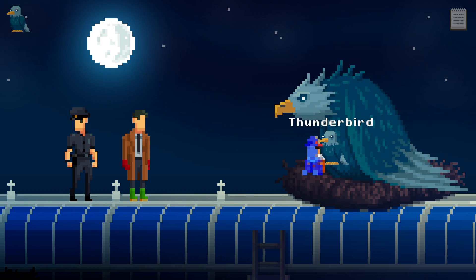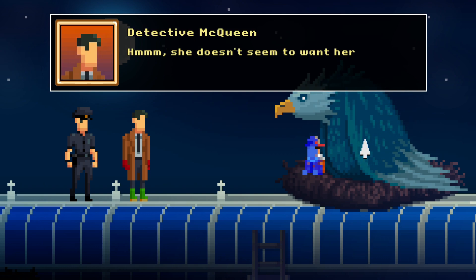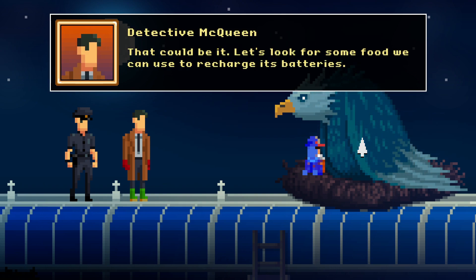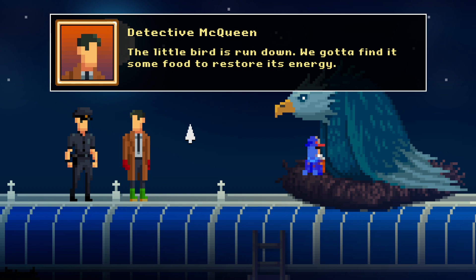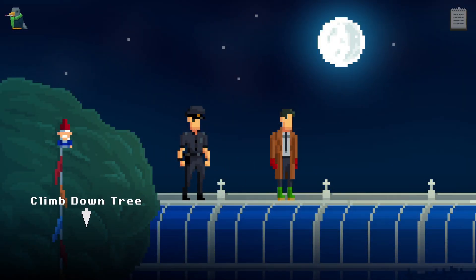There you go, Mama Bird. She doesn't seem to want her baby back. That baby is less blue than her other chick — me. Maybe the baby has run down after being in the water? That could be it. Let's look for some food we can use to recharge its batteries. Received item: a sickly bird. Little bird has run down — we've got to find it some food to restore its energy. Oh look, he's got the little thermometer! He's so cute!